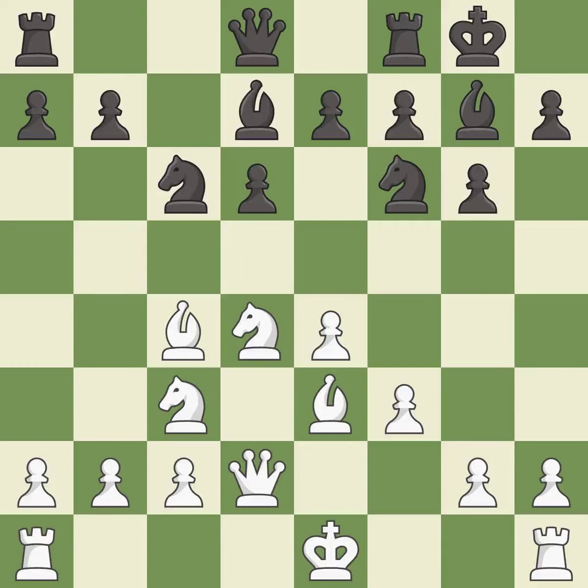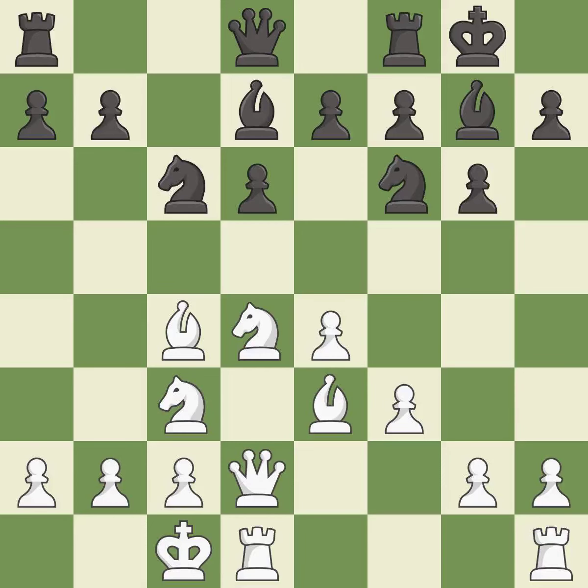Bd7 develops the light-squared bishop and defends the knight on c6. Castling queenside gets the king out of the center and connects the rooks, activating a rook by developing it off its starting square.